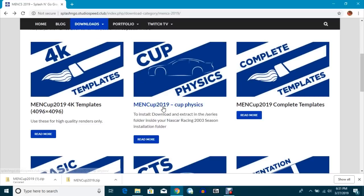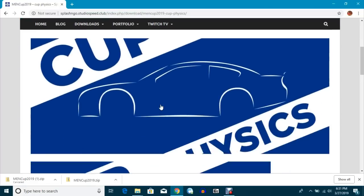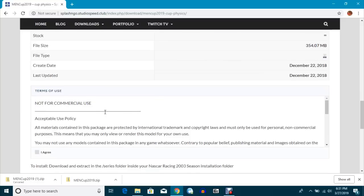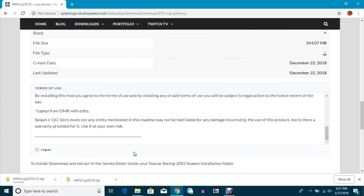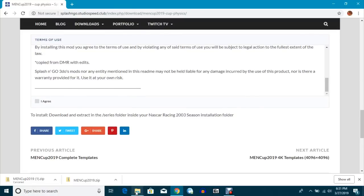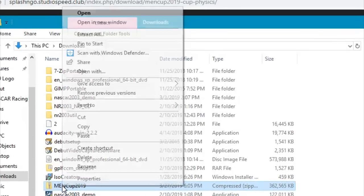To do this, go to the link in the description and you'll want to download the one that says 'cup physics.' It's very important that it be the cup physics version so that it will work in the demo. I already have it downloaded — it's about three or four hundred megabytes, so it may take a while depending on your internet speed.